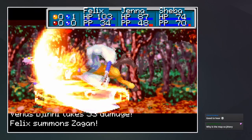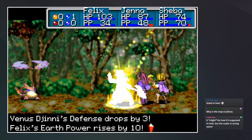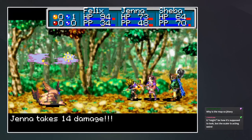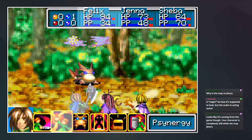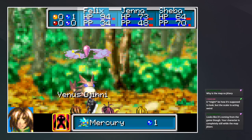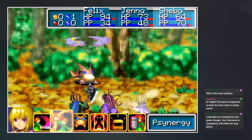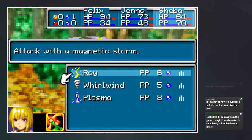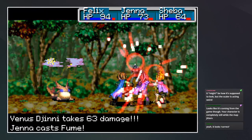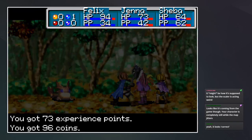We blinded it at least. Oh, you look cool! Unfortunately that didn't really do a lot. Let's do Mercury on you — you can do fume again, and you can do plasma. There we go, we got it down.